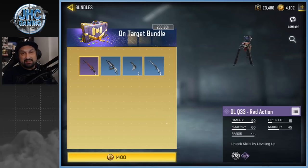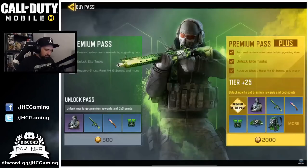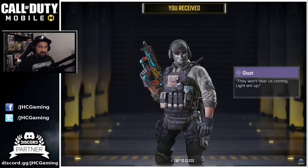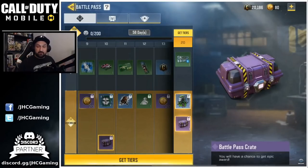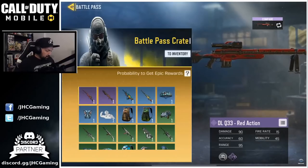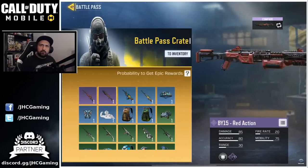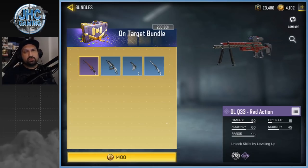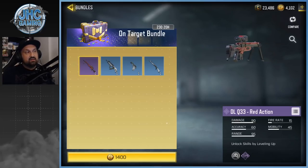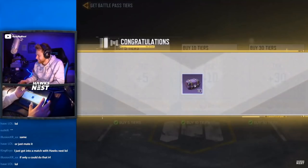This is the biggest controversy in the history of COD Mobile. At game launch in October last year — less than one year ago — it was in Season 1, available in the season pass crate. You could buy crates in the store, buy battle pass tiers for extra crates, and have a chance at the DLQ Red Action and the BY15 Red Action. Probably 0.6 or 0.8 percent drop rate — definitely less than one percent — super OG. Some guys got lucky in their free crates; others had to buy hundreds and hundreds of dollars' worth of crates to get both weapons.